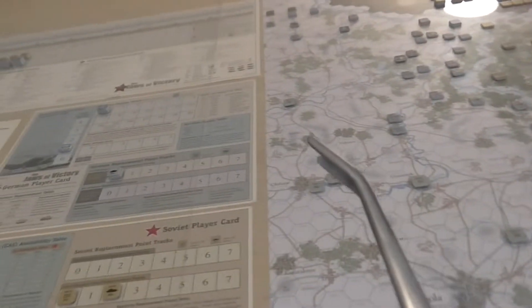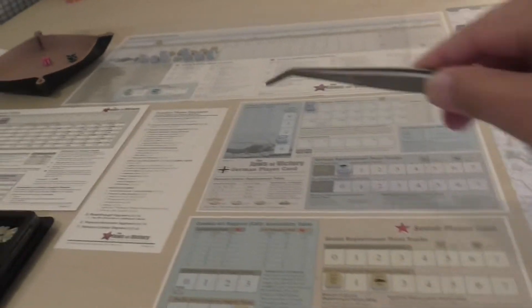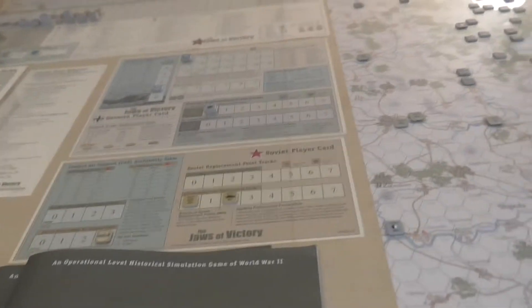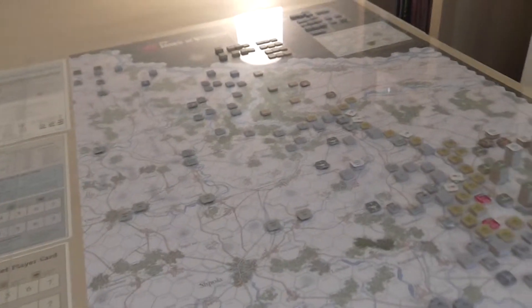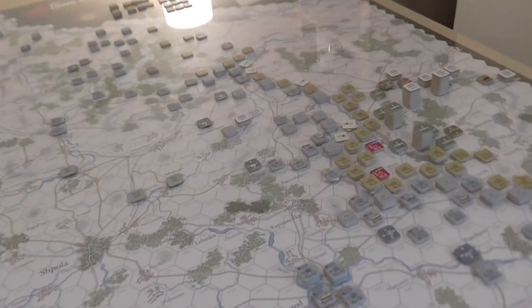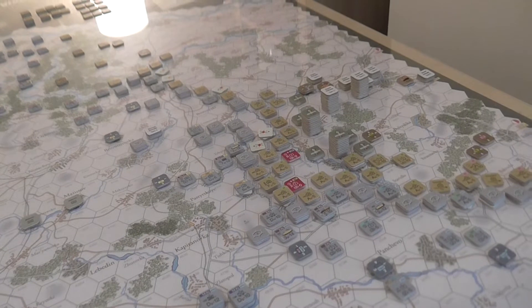This is a major Soviet attack into the Korsun pocket being formed here. If we had the west map, we'd have more Germans defending in a ring and more Soviets pressing in from the other side, with the Germans fighting an increasingly tenuous battle to avoid being completely isolated and cut off, with counter-attacks and all kinds of action going on.